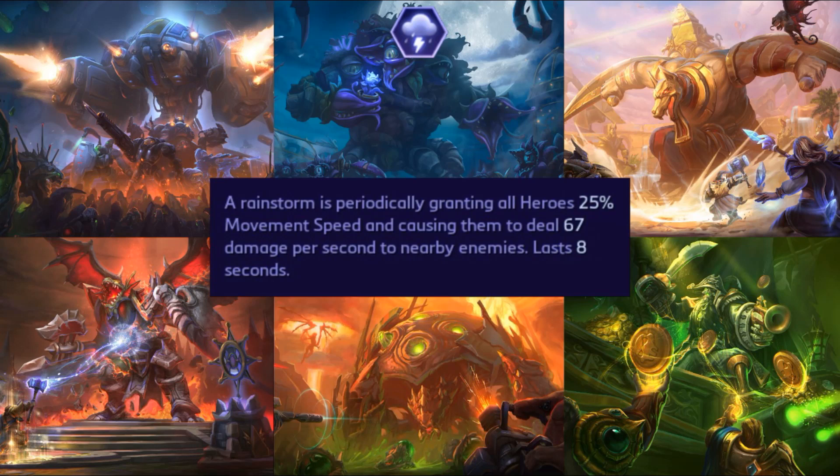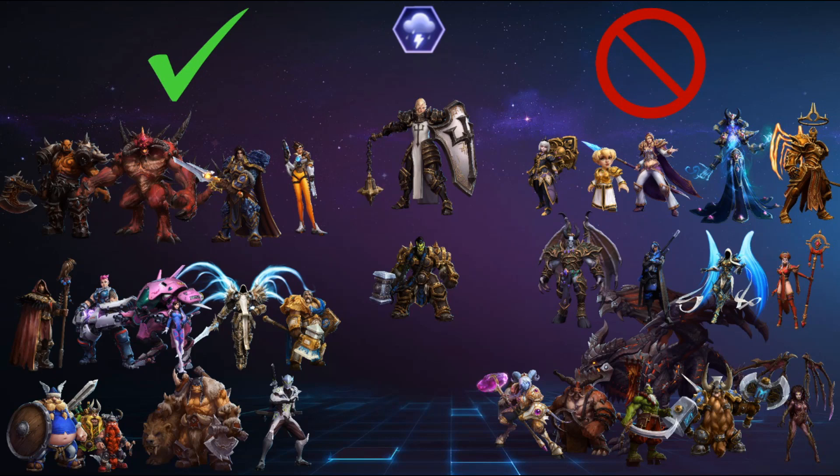Our rainstorm maps are Braxis Holdout, Garden of Terror, Sky Temple, and Dragon Shire. With quickmatch and unranked maps being Warhead Junction and Blackheart's Bay. Of all the weather effects, this feels like the one most likely to be balanced and changed over the course of the season — it messes with quite a number of things.